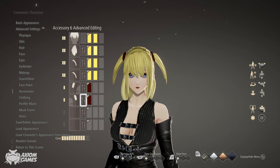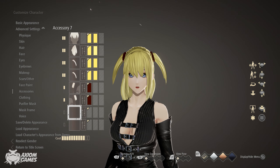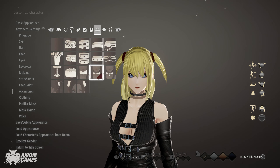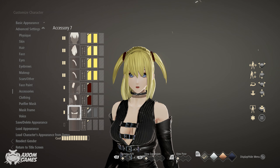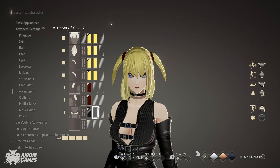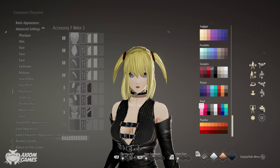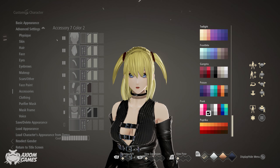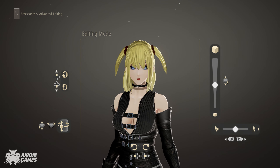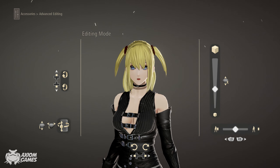Now for her choker — the necklace that we're using is going to be this one. The first color you want to use is metallic, the black one, and for the second color use punk black. You don't need to move the choker, you just need to resize it so it fits tightly around her neck.